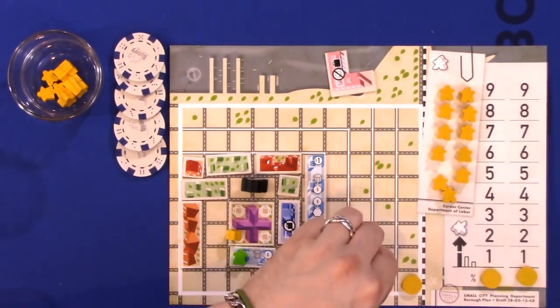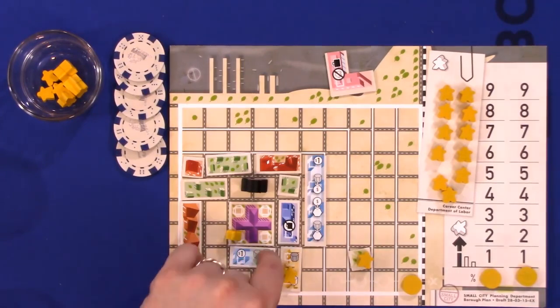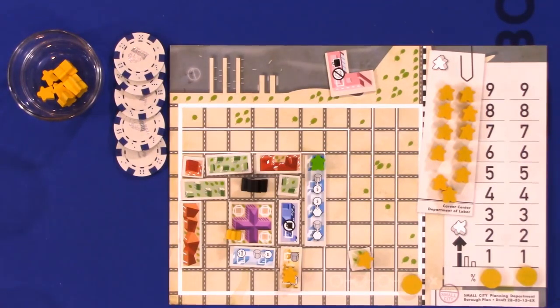The same is true for citizens that are tourists on other players' boards — they have to move as well and can't go back to the same space they came from. On Jess's turn, she could take a meeple from a $1 space to another $1 space, or move it to an adjacent player's borough — if she doesn't already have a tourist there.